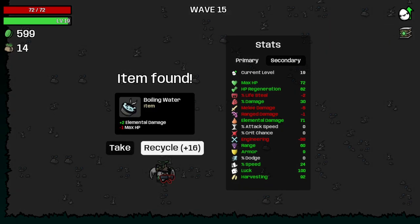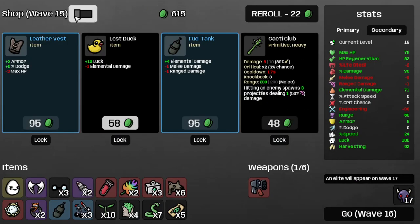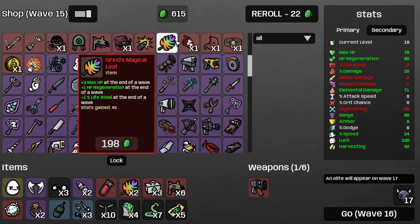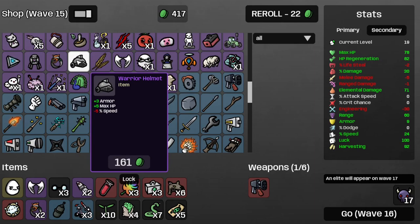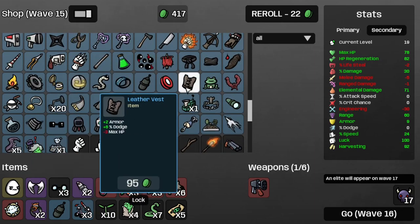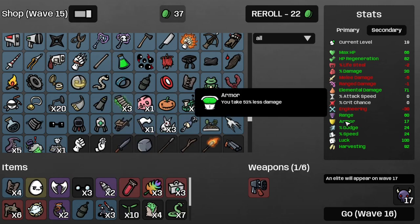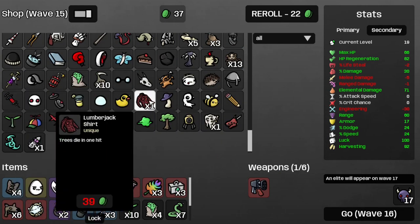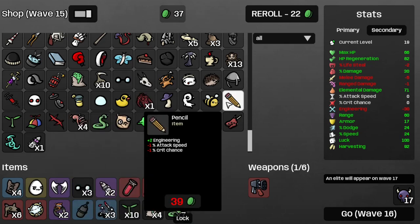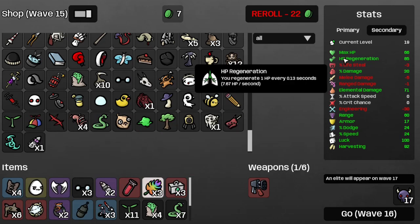We start with the turret and the boiling water and get some more max HP. I think I want another magical leaf, followed by a leather vest. I could get the warrior helmet, but that would reduce my speed and I don't want to deal with that — I'd rather deal with the reduced max HP. Now we take 53% less damage, so that's nice. But I can get this plant. Now I have an HP regeneration rate of 7.67 HP per second.